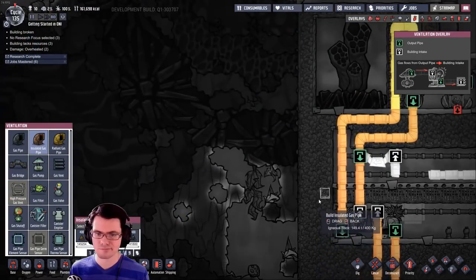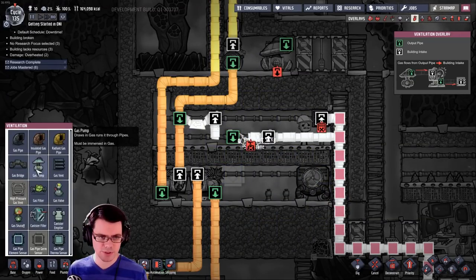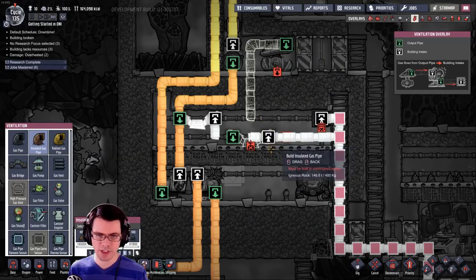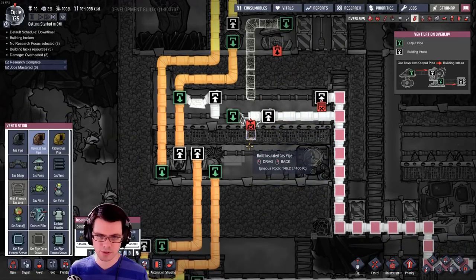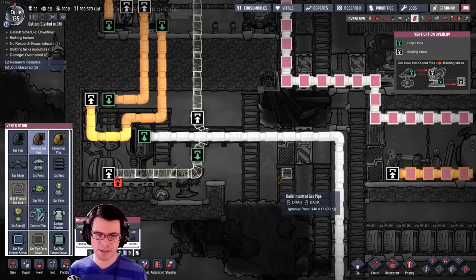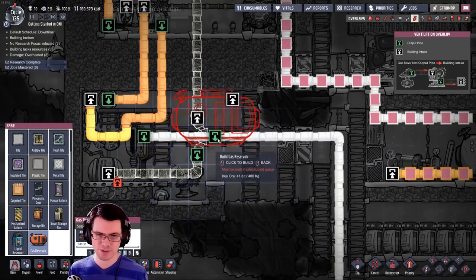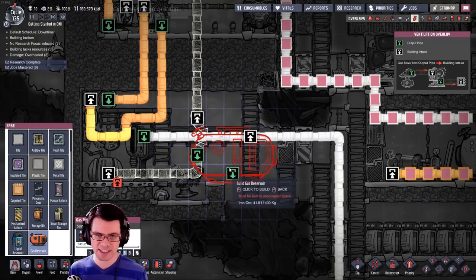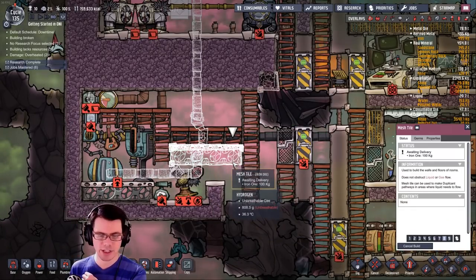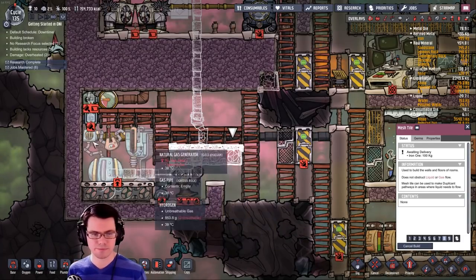I need a gas intake for this. I'll put a bridge right there and use some more insulated stuff. Temperature should not be an issue — we're just going to go across this and then down into here. It might be a good idea to have a gas reservoir that this feeds and then it goes past that. We can put an airflow tile there — and on top of that we'll feed a gas reservoir, which will let us build up a lot more in case we're not running this natural gas generator that much.